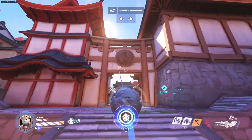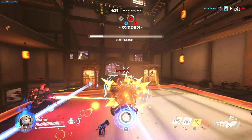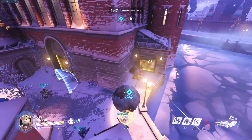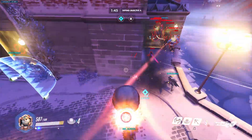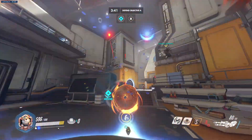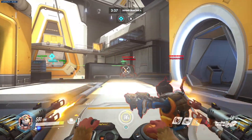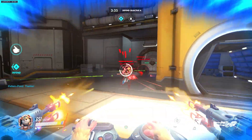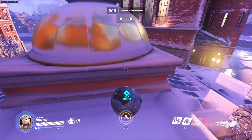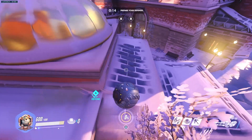Attach to a corner or platform overhead and you can use the momentum to swing up to top speed, which also deals damage and knocks enemies back when you smash into them. Swing into the air and you can use Hammond's Piledriver ability to slam down onto opponents. To be good with Wrecking Ball, you'll want to practice moving around as smoothly as possible and learn the best places in each map to take advantage of his movement. Look for open areas with good grappling points and avoid corridors and tight spaces which limit the chance to get up to speed.